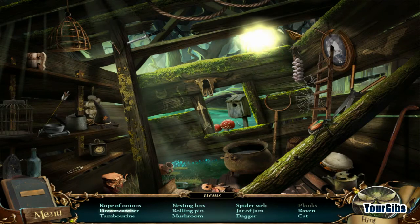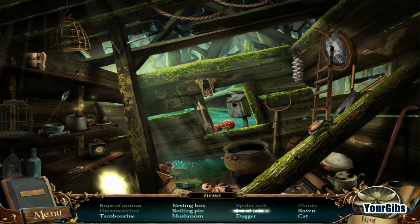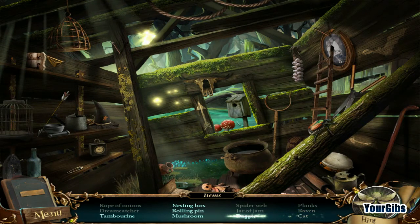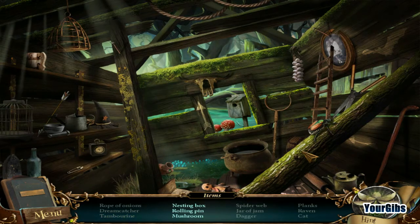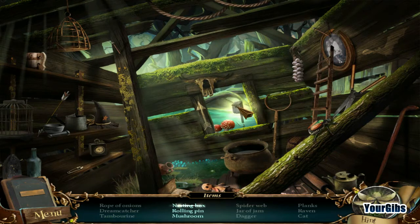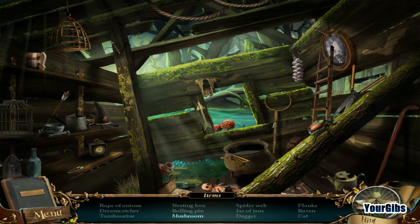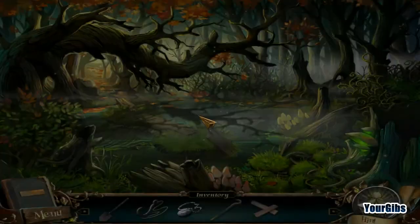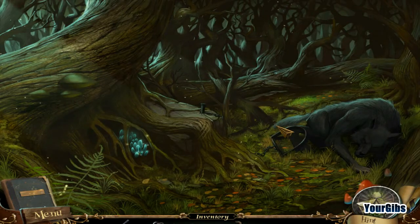Planks, planks, planks! Dreamweaver - I got to pick it this time! The dreamweaver is one of my favorite items. What are your favorite things to find in the scene? Dreamweavers are definitely on my list. Let's see what else we have here. Red mushrooms done. Now we have planks - quickly go back and put that there and we're in business!